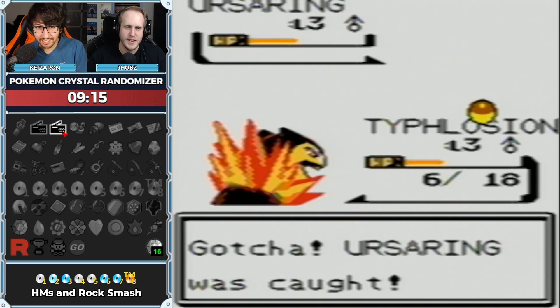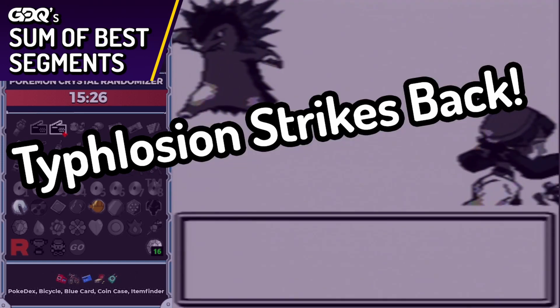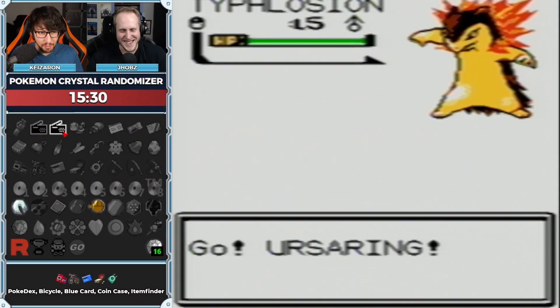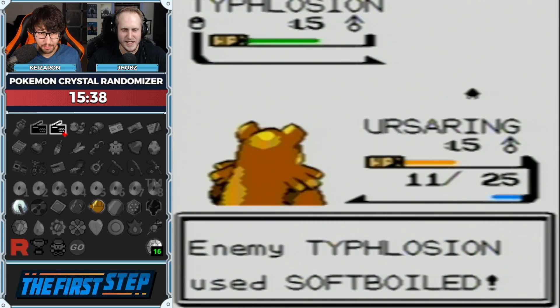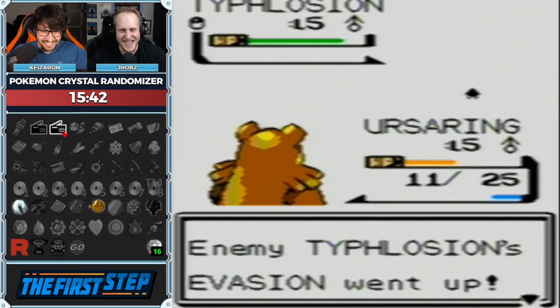It doesn't matter how bad its moveset is, it's going to be worth it. It's back — let's go again! Punch him in the mouth, show him what for. I hit it. I'm going for it, one more. This is a soft-boiled run, just leave. This guy's a jerk.